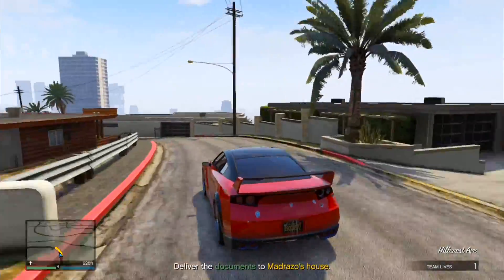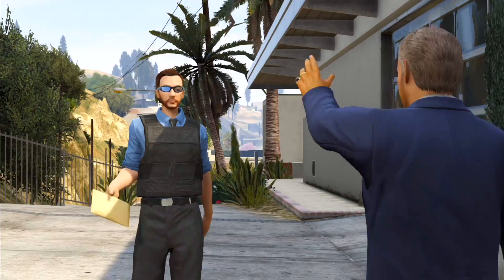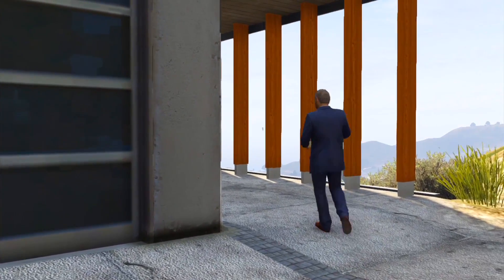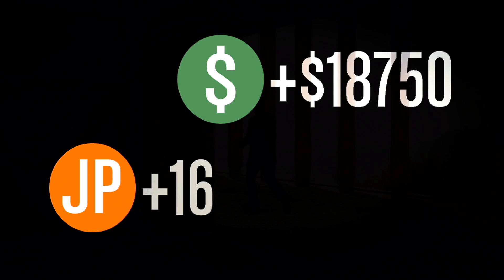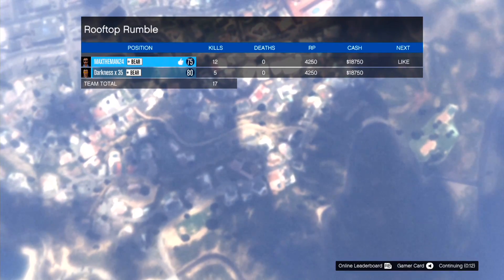Skipping ahead — it takes about five minutes total. I speed this up to show you: he delivers the package, Martin says some words to you, and then gives you a big amount of money. Look at that — $18,000, almost $19,000, and more than 4,500 RP. Thanks for watching guys, I really appreciate it, and BF4 content will be out soon. Peace.